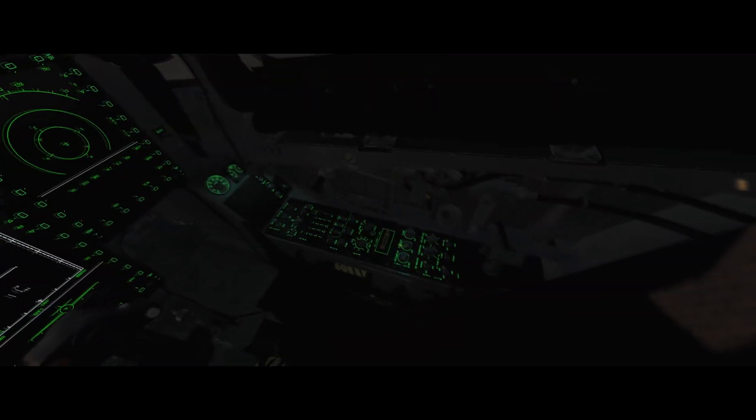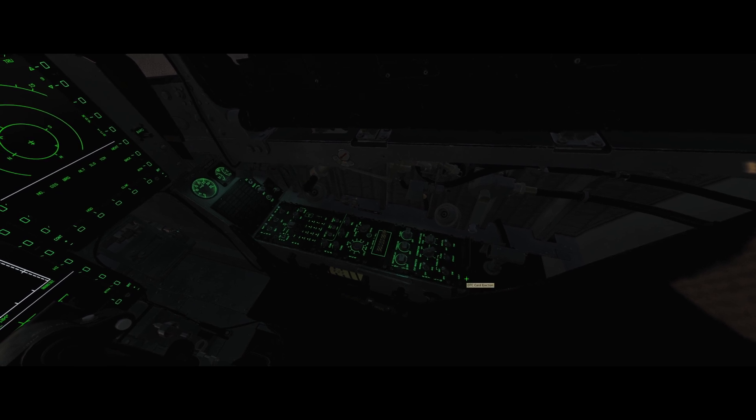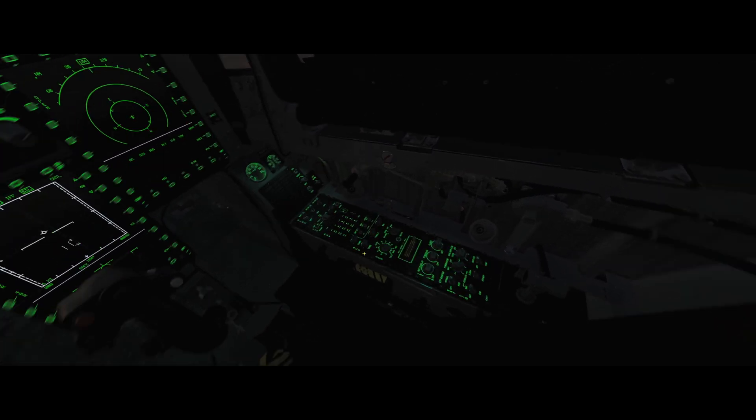With that done, we can load our cartridge. This contains all our information about weapons, navigation, and those route points we just created on the F-10 map.